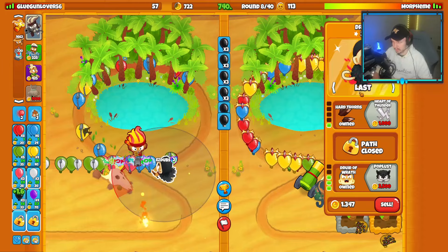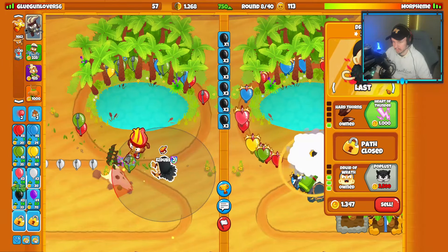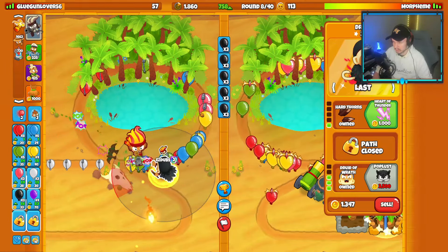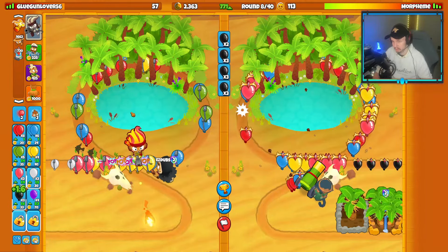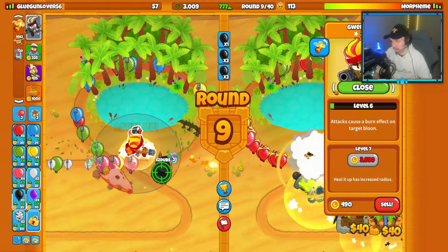Maybe put Gwendolyn on close. Let's see if we can stall this round at all. Close — last — we let some balloons through. You can tell which are AI balloons because they don't have a decal on them. Those blues are AI balloons. That round was slightly stalled — we did a good job. Put this back on last now.